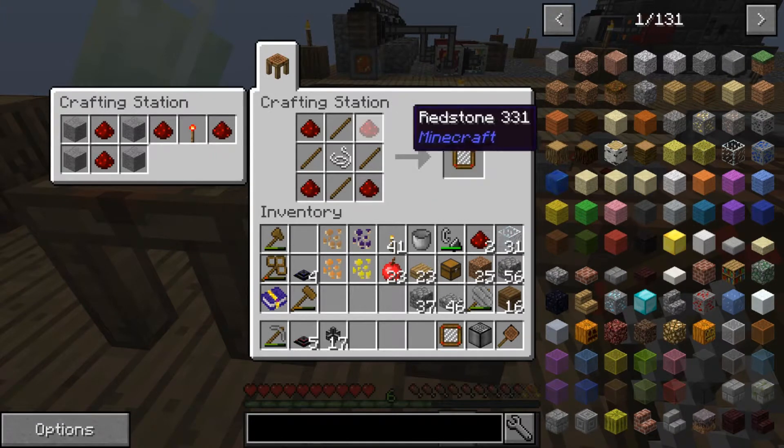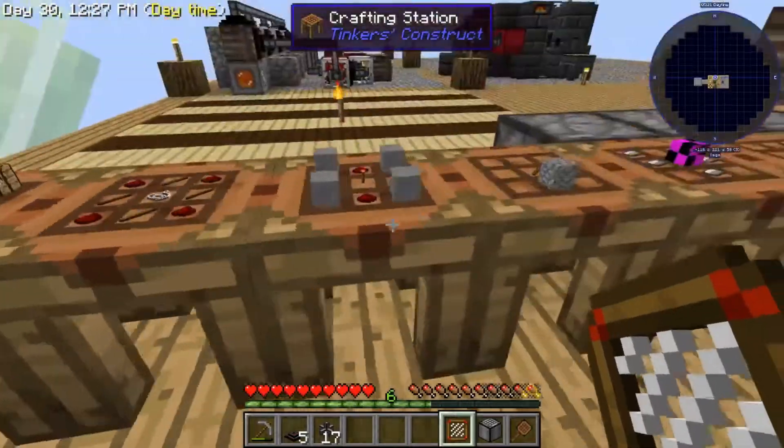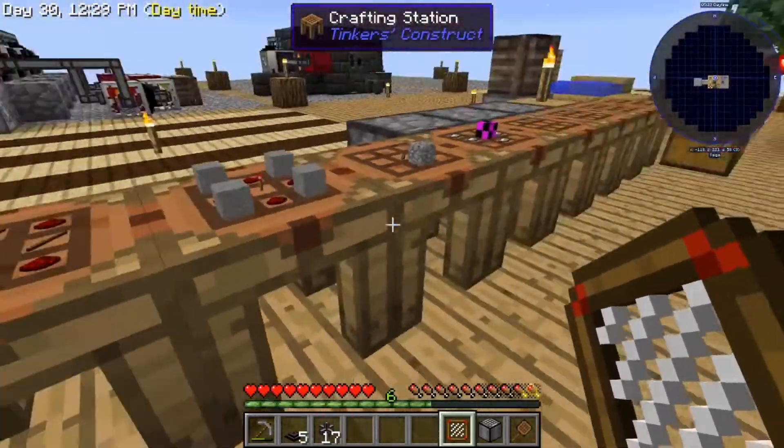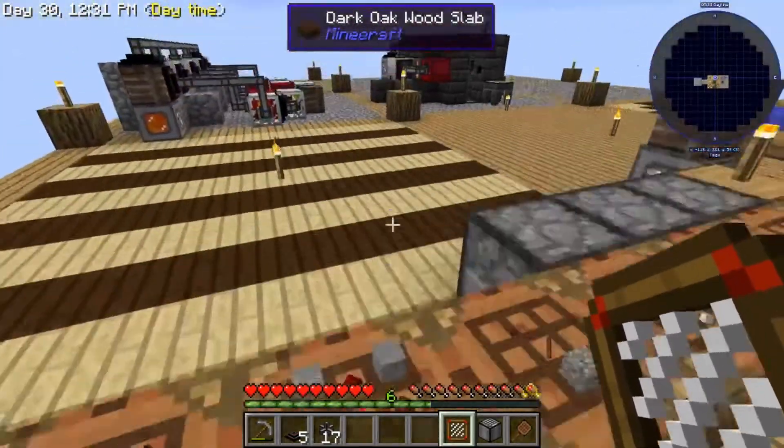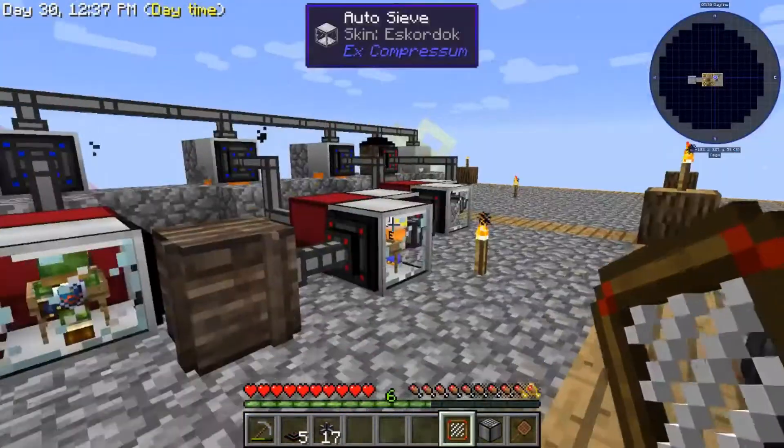The filter recipe is four redstone, four sticks, and a string. The rest of the stuff will be for the upcoming episode, because automating this has quite a number of steps, so we want to try to keep these as simple as possible.